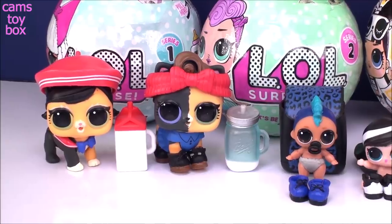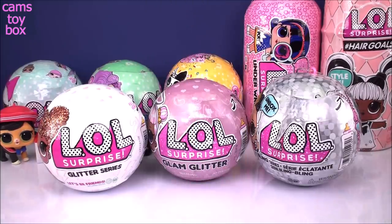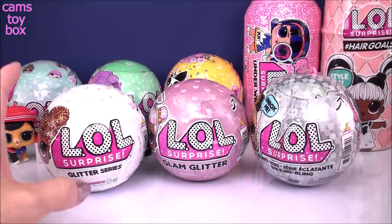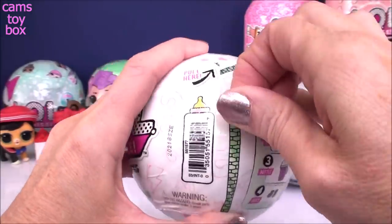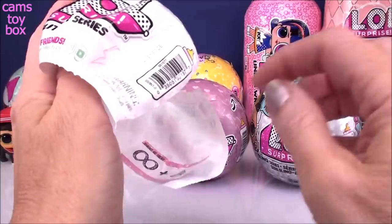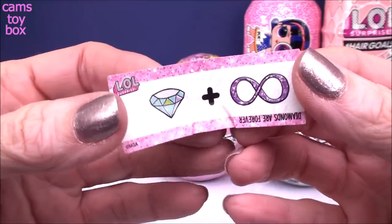So far we've opened two common or popular dolls, one rare, and one ultra rare — we've got lots more to go. Maybe we'll get a fancy next. Now it's time for our three different glitter series dolls, which are all pretty fancy just in themselves. Our first one is the original release of the glitter series and we've got seven surprises to open. Let's check out our secret message — the diamond and the infinity symbol for diamonds are forever, one of my favorites.